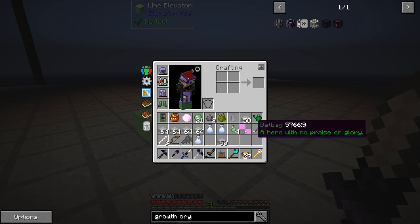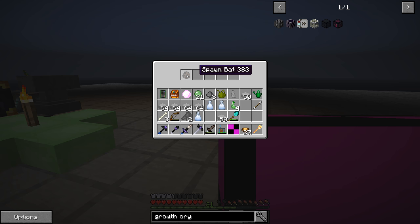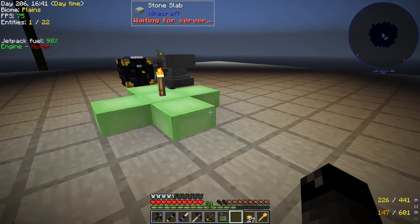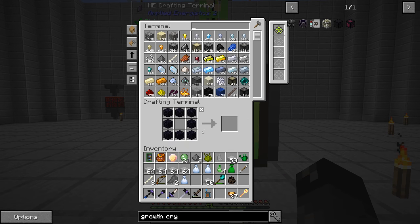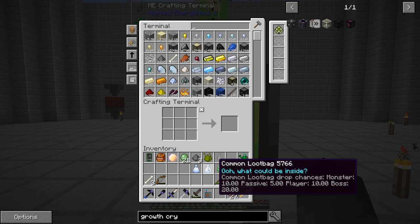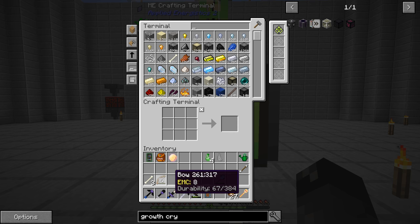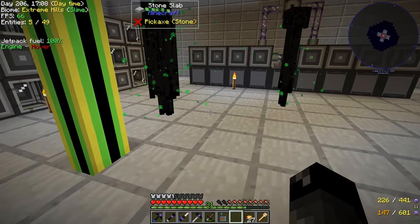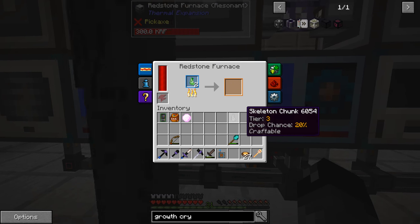A bat bag dropped — the only thing they ever seem to contain is a spawn bat egg, which is very odd. That's happening in the latest update where those things just don't seem to be working quite right. Let's clean up the inventory. We have the tier 3 chunks — the skeleton and two creeper chunks — now we have all the chunks we want. We're supposed to smelt those to turn them into a regular tier 3 chunk, so let's go ahead and cook those up.